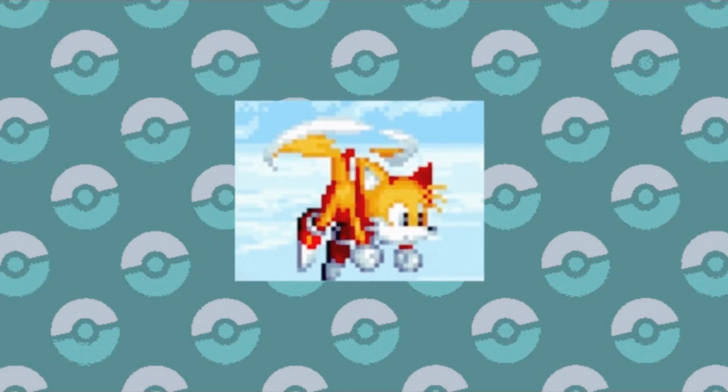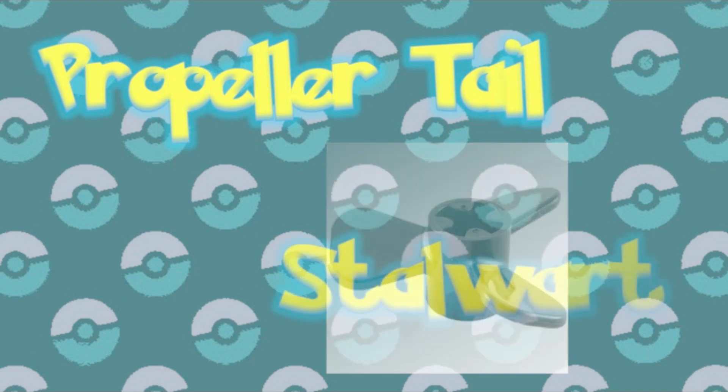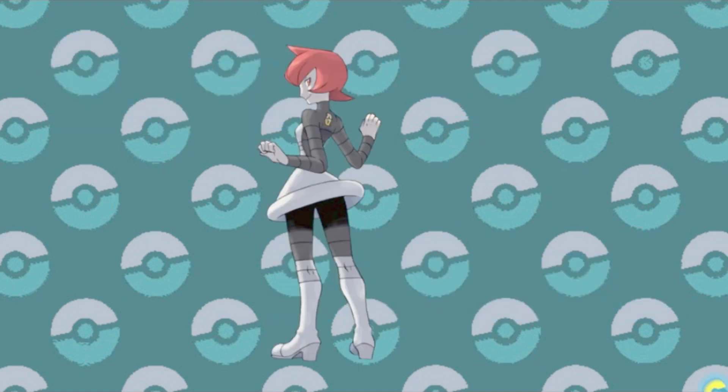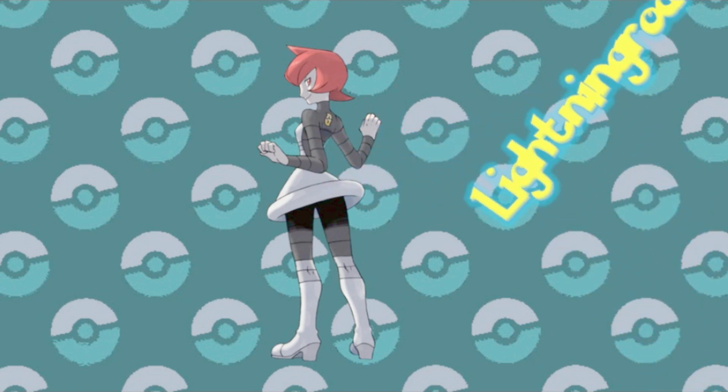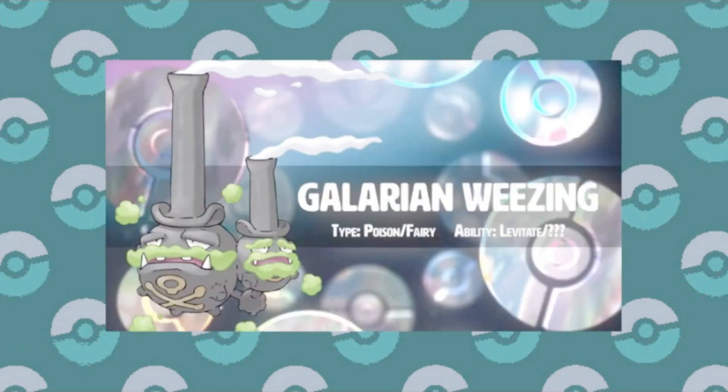Propeller Tail is the next ability, and we should also look ahead to Stalwart, since it wouldn't be a new generation without multiple new abilities that do the exact same thing. The descriptions of these abilities are identical, saying it ignores the effects of other Pokemon's abilities and moves that draw in moves. So if your Pokemon has either of these abilities, they won't bother with any silly Follow Me, Storm Drain, or anything like that. The wording also makes it sound like any redirection ability will not be factored in, but it will definitely overcome anything that would make your move veer away from its intended target.